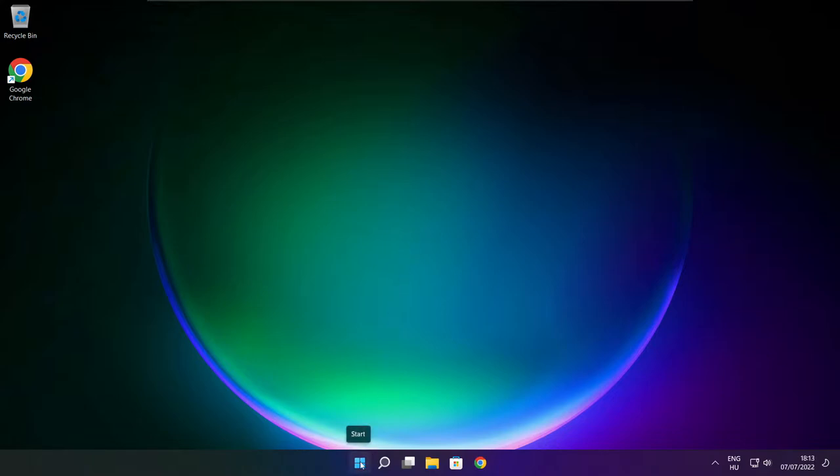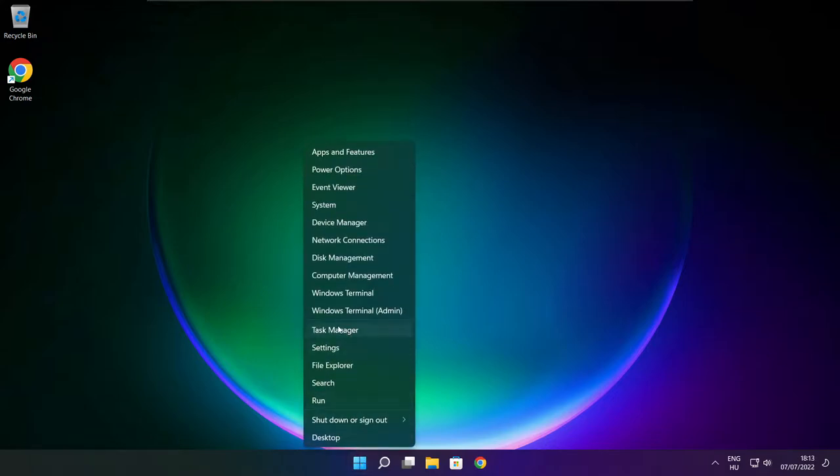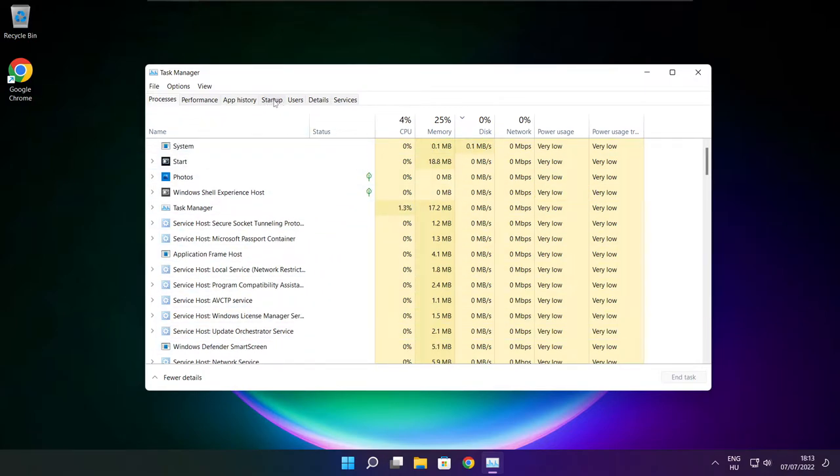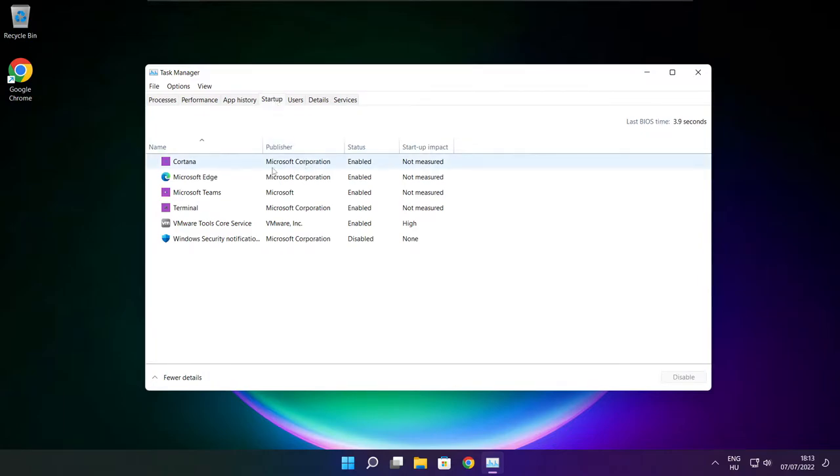Right click the start menu and open task manager. Click startup and disable any applications you don't use. Close the window.